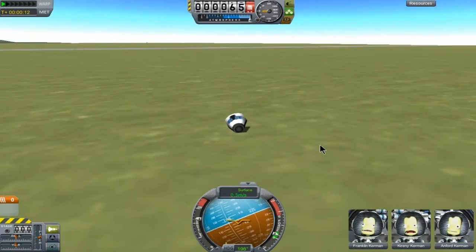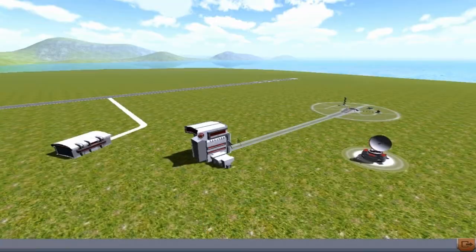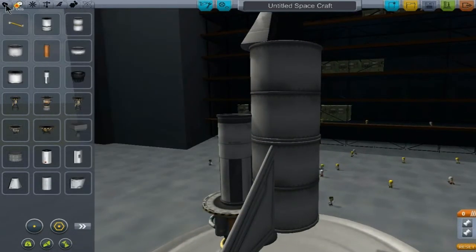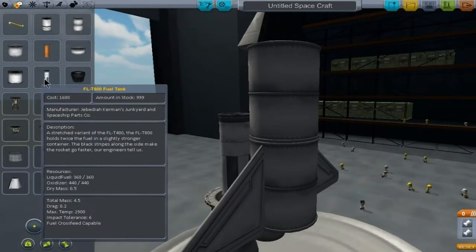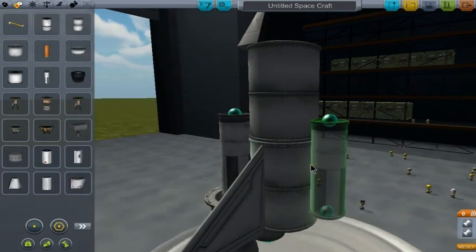Hey, they are safe! I know what's wrong - it's too heavy! We need more support. This part here is too empty - we need something to hold that thing! You know what that means, guys? More fuel tanks! More fuel tanks!